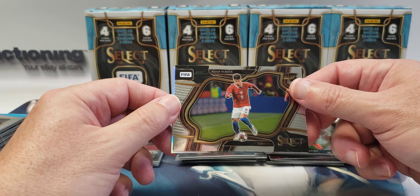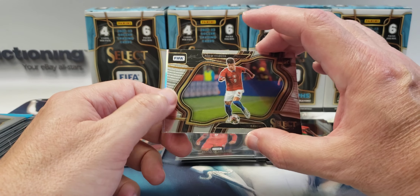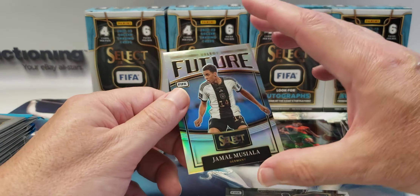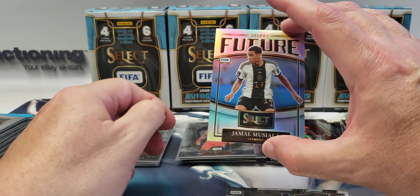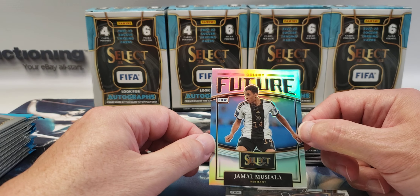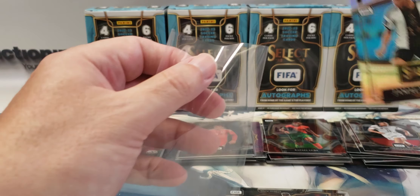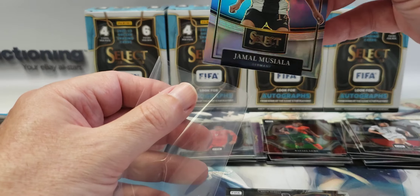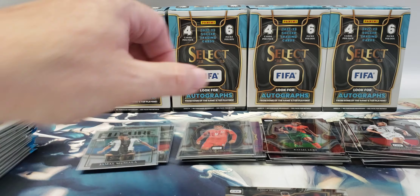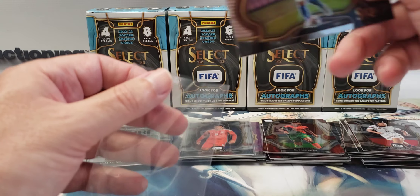First horizontal card: Adam Hlozek — rookie card. That's a field level. And Jamal — we'll call him Jamal, I just can't figure out how to pronounce the last name. Select Future. This Adam is a field level, so it's the first one of those we've pulled — and it is a rookie.